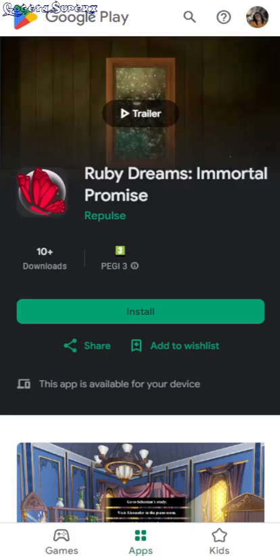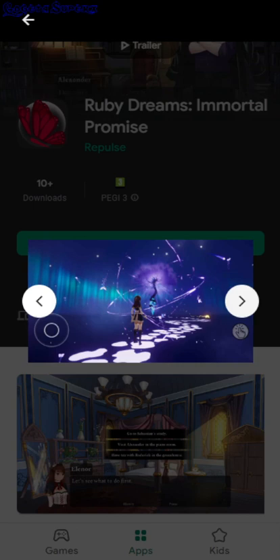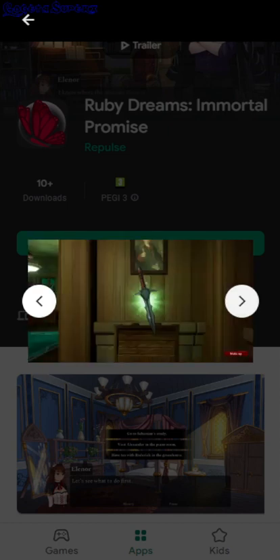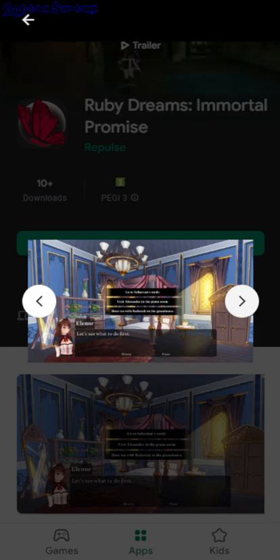Ruby Dreams Immortal Promise. So this looks like an RPG, right? You can control your character, interact — maybe it's like point and click, there's like puzzles. So maybe like a hidden object mixed with like a story.